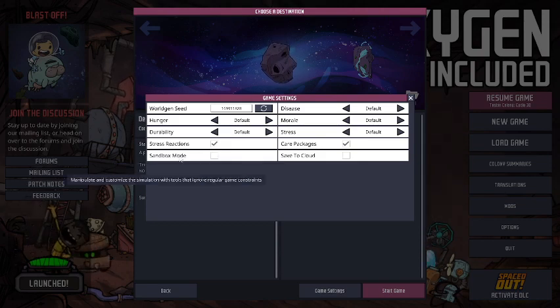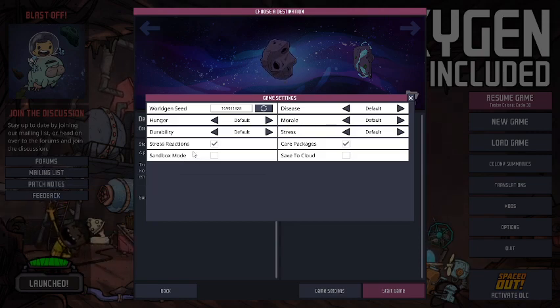Sandbox mode enables you to edit in-game, which is essentially great for doing tests and things. As for diseases, you can adjust how strong diseases are to affect your duplicants. There are many ways to deal with diseases, so we're not too concerned about that.